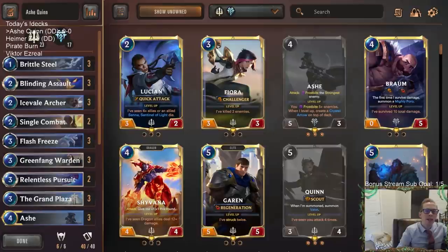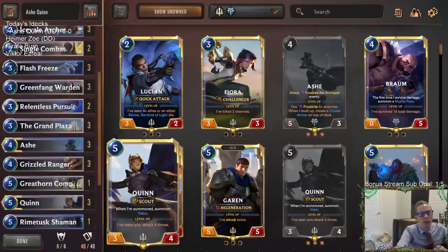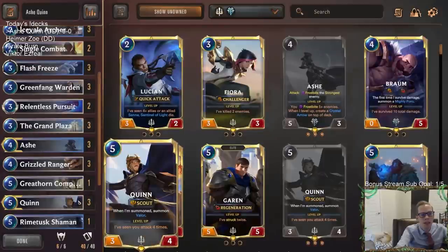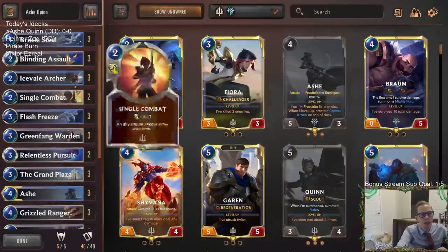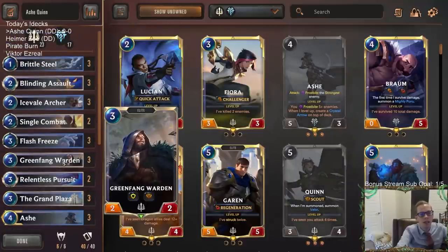Welcome everybody on Twitch chat and YouTube. Our first donation deck today is a combination of scouts and frostbite. We're going to be a Grand Plaza deck — a Demacia mid-range deck — and combining that with scouts because we want to attack multiple times in a turn. We need to attack four times to level up Quinn, so we'll have scouts between Grizzled Ranger, Quinn, Blinding Assault to get us Valor, and Green Fang Warden.